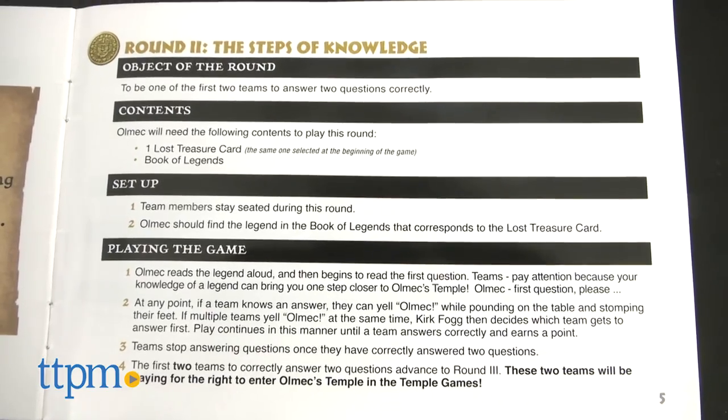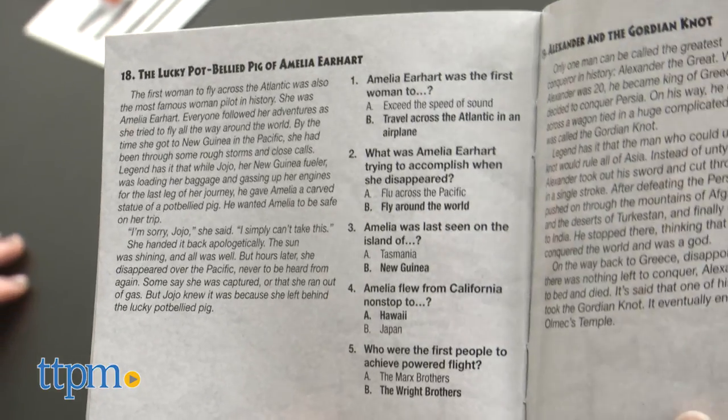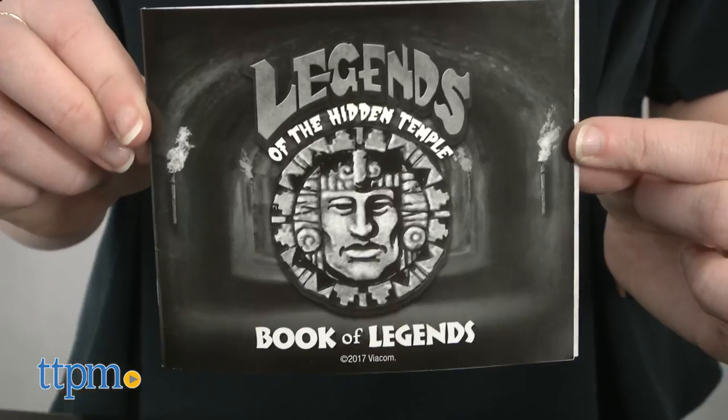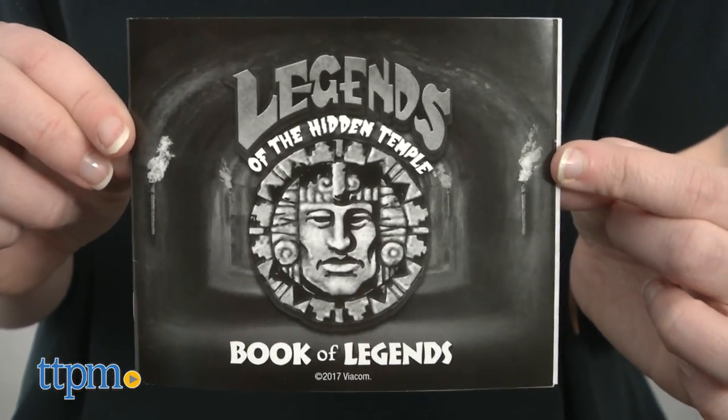In round two, The Steps of Knowledge, you must be one of the first two teams to answer two questions correctly. The questions come from the Book of Legends and are read aloud by the Olmec player. For example: "Amelia Earhart was the first woman to — A, exceed the speed of sound, or B, travel across the Atlantic in an airplane." The correct answer is B.